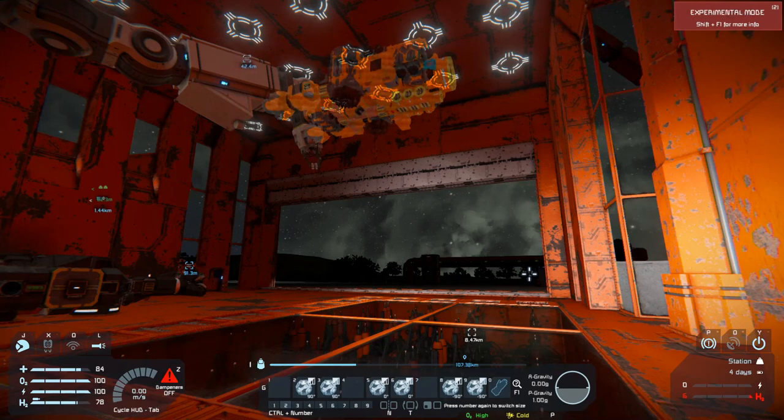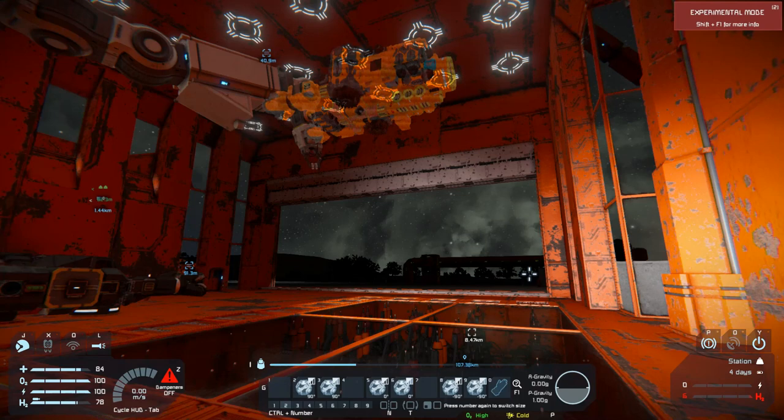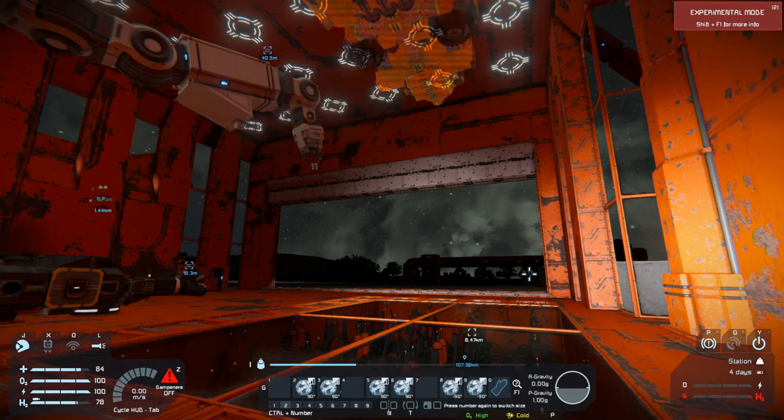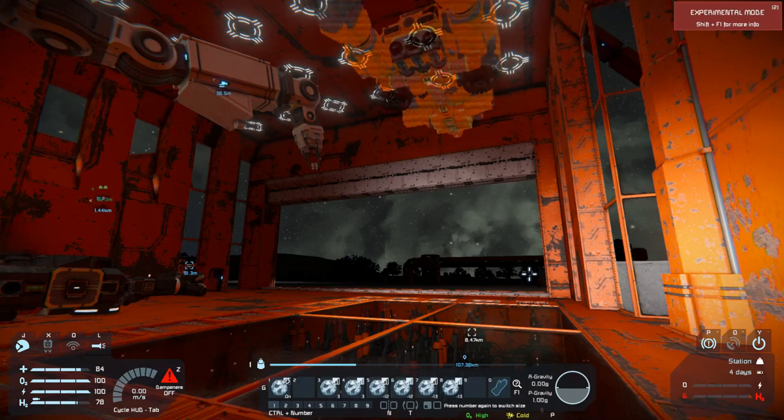Right now the engines are pointing down. The only thing I want to do is turn it so it faces the direction of the platform. There we go, that'll work for me. Go back to control one to get to the first command line, and then we're going to lower it — side, side, down, down, down.